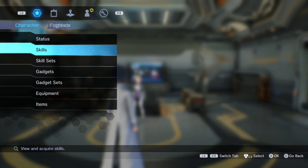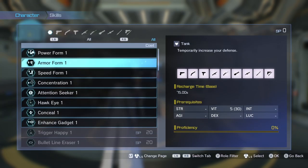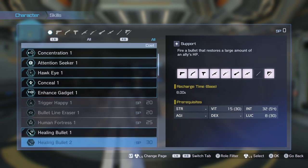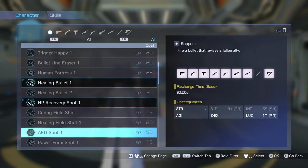The biggest thing that stats actually do is allow you to equip different skills. On the right window, there are prerequisites. Every single skill in this game requires a certain stat distribution to even unlock it. Like even if I had enough SP to get an ED Shot, for example, because my vitality and intelligence are too low, it would not let me unlock it at all. So stats' main function is to let you equip different skills.